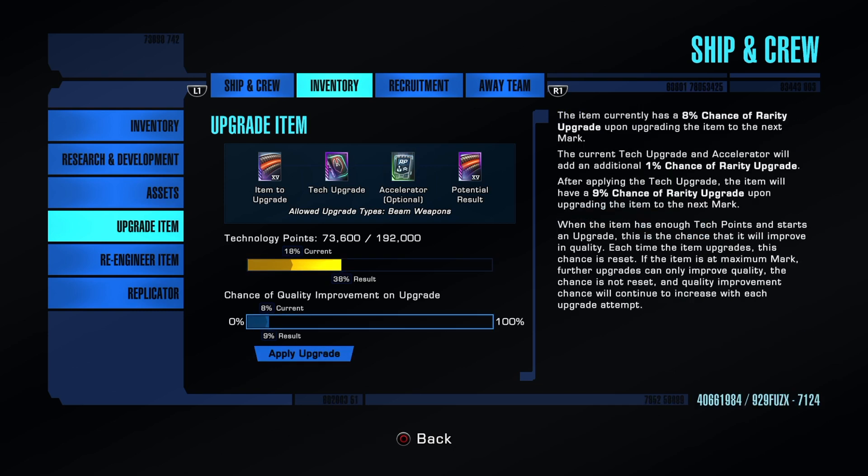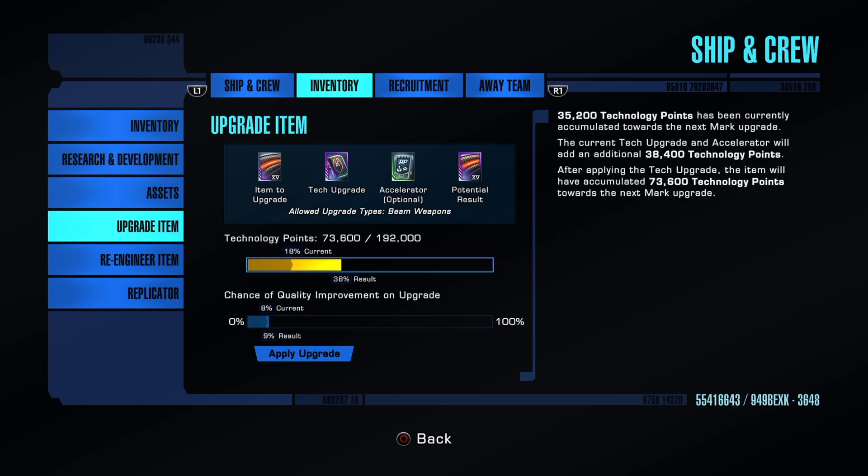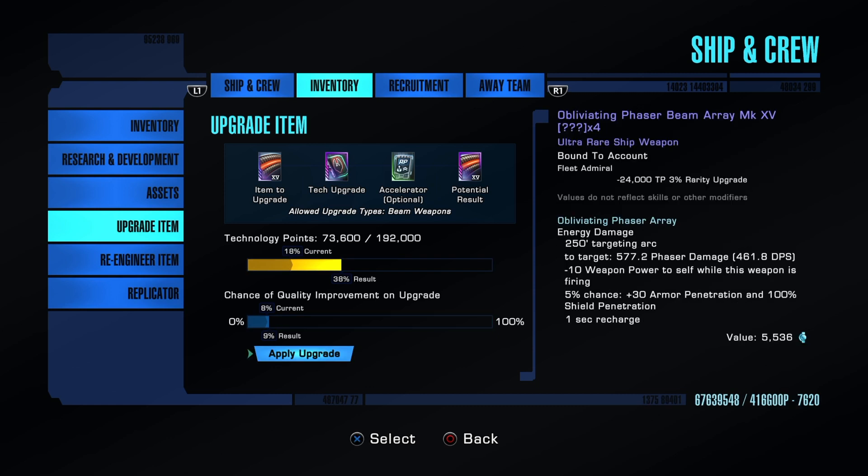We're going to continue with our research boost and try to build this up. I don't want to discourage anyone but I have seen this go all the way up to 60% and clicked it and it was still just building — very, very frustrating. I don't know the algorithm Cryptic uses; I doubt it's just a pure chance deal. Something else seems to be going on, because to build up to 60% you've gone through tons of maxing out your tech points.